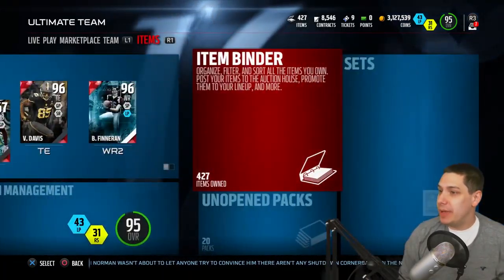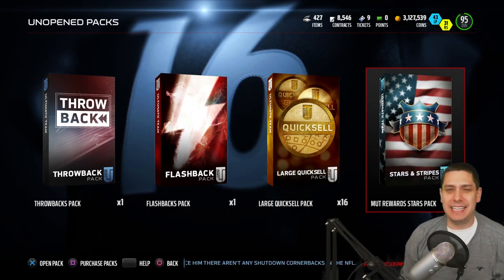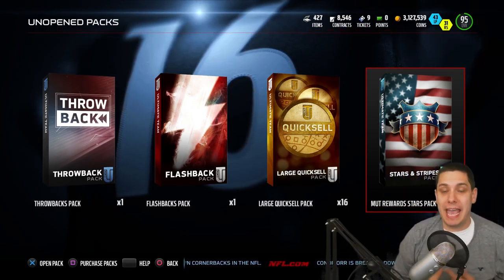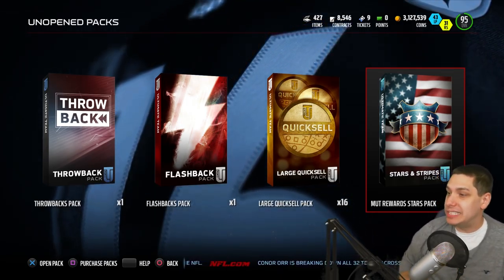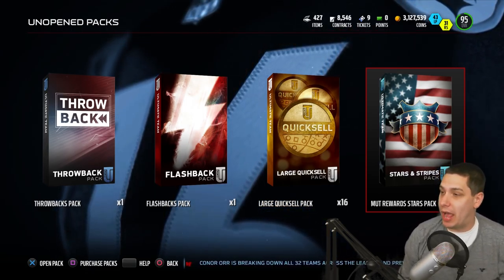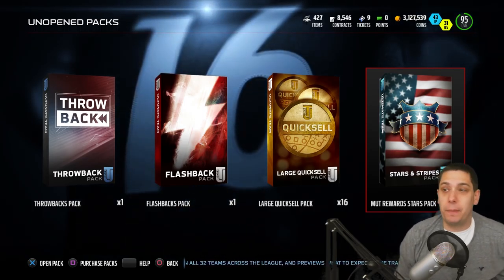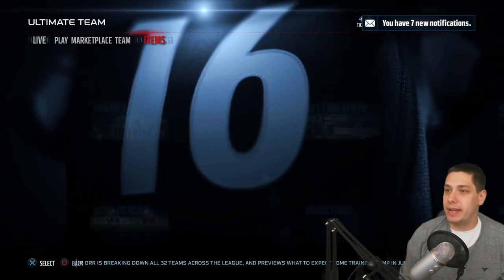We do have new MUT Rewards as well. Everyone that's at the top tier — Elite or All Madden, whatever the top tier is on MUT Rewards — gets free packs. If you guys haven't set up your MUT Rewards yet, make sure you do that. Go to the MUT Rewards website, sign up, because you get free packs and other free stuff throughout the year. Right now you actually get 2 free MUT Rewards Stars packs — these are actually pretty good packs, going for 70,000 coins right now.